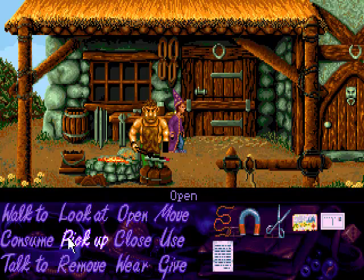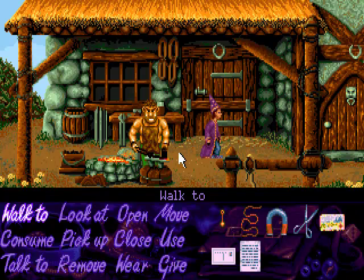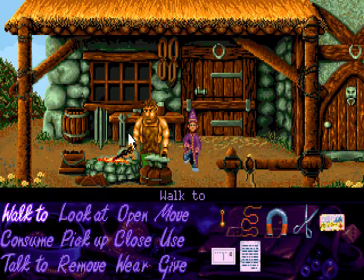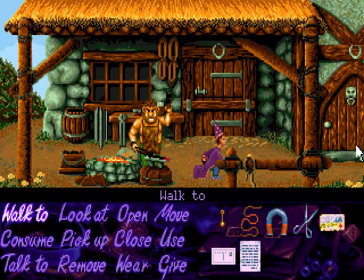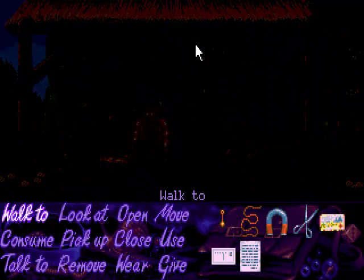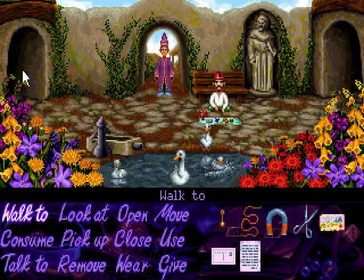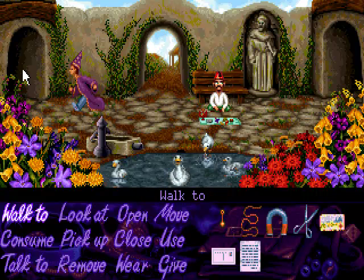I want to pick up the clapper, sorry. See, the game's already criticising me. You can try and open the forge door but it's locked, and you can try and talk to the blacksmith. This is running off the CD by the way, so if there's a bit of delay in animations then that's why. There's a guy here we can have some fun dialogue with, but we'll come back and talk to him in a minute as we go back through this area.